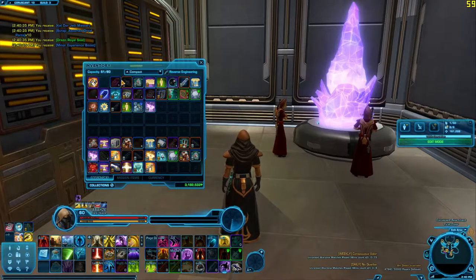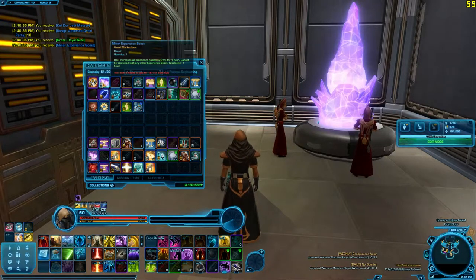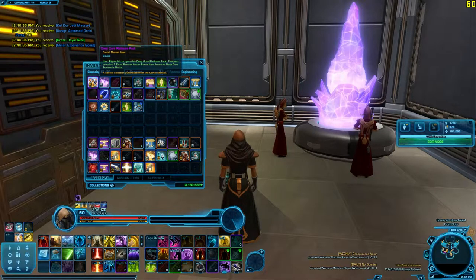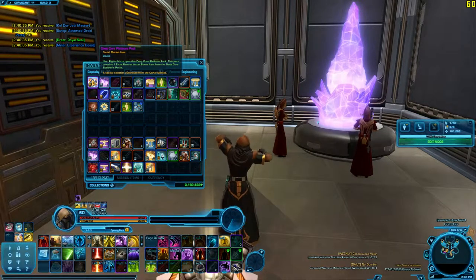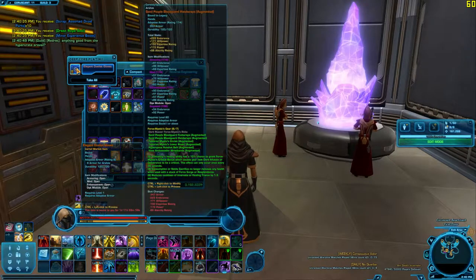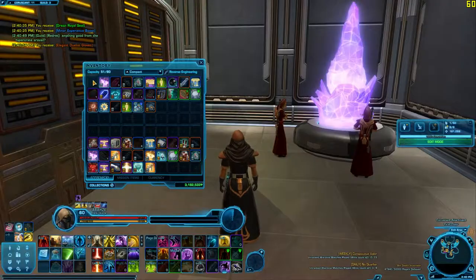Experience boost. And now we have the Deep Core Platinum Pack, which contains one extra rare or better item. It's just one item, so hopefully it's a good one. Maybe another Throne of Enlightenment, or a Monocycle — could it be? And... Elegant Duelist Gloves. Wow. That was a waste.